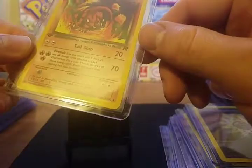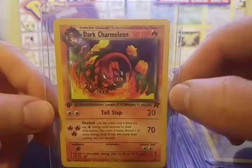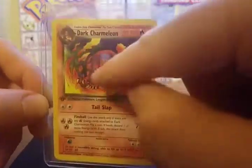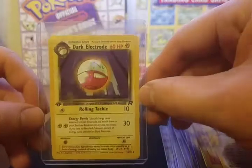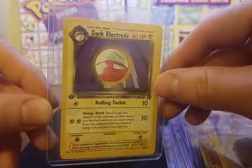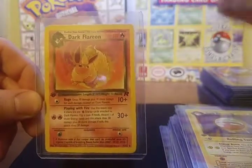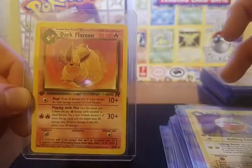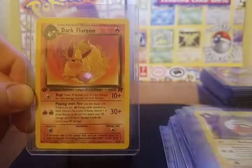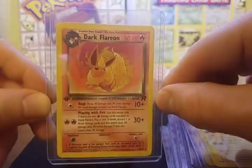We're done with the holographics and moving on — it goes straight to 32 because I skipped all the regular versions of the holos. Number 32 is a first edition Dark Charmeleon. Very, very cool design of Charmeleon — one of my favorites, he's very fierce looking. Next up is Dark Dragonair, then Dark Electrode, then Dark Flareon. My biggest complaint with this set was that I would have much rather had a holographic version of Eevee's evolutions — Vaporeon, Flareon, and Jolteon — than some of the other cards like Magneton that were holographic, because this card as a holographic would have looked amazing.